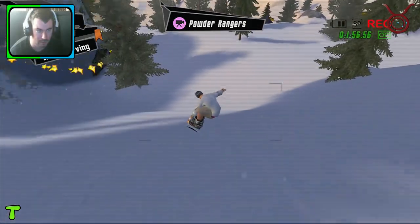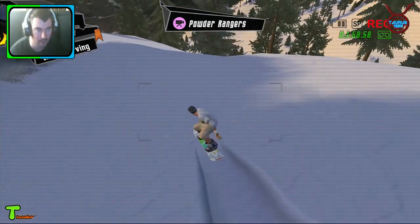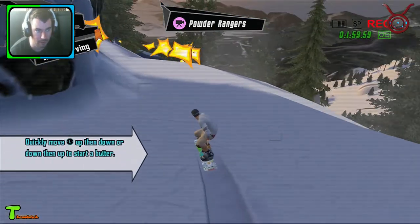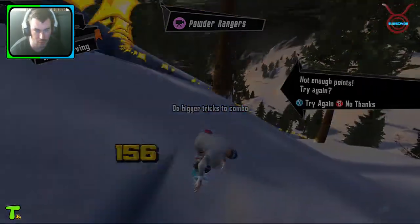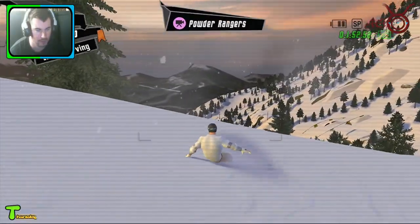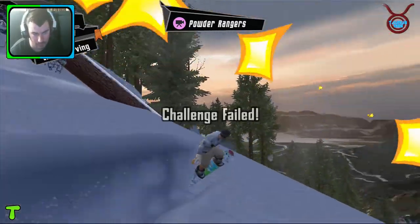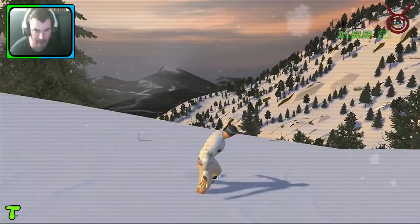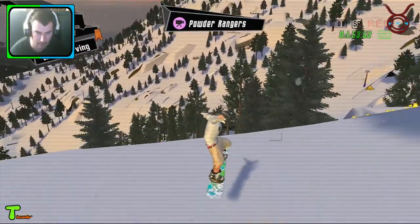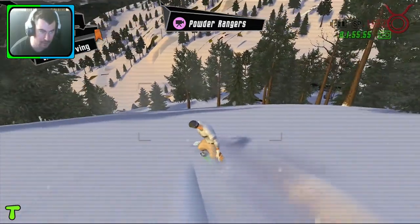Do big tricks — I'm trying to do big tricks but nothing's happening. I think I'm facing the wrong way to where I'm meant to be going. The star is the area you're meant to be doing the tricks in. So let's try and go down here — we've got to stay within the area, but there's nothing to jump off.